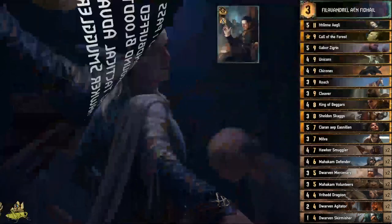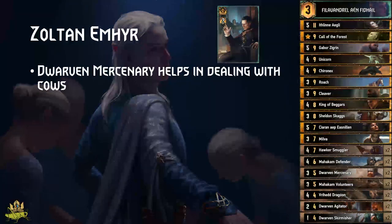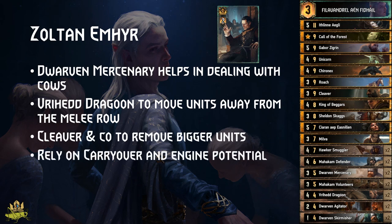Sultan Emhyr: Dwarven Mercenary can help you deal with the Cows of Kredjermaine — play it early and protect it while stacking up charges. Dragoon can move units away from the melee row, and Cleaver and co. can remove higher units. Other than that, rely on your carry over and the ticks of your engines to get ahead.